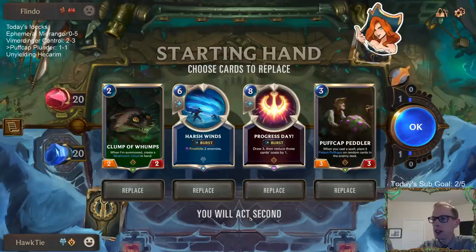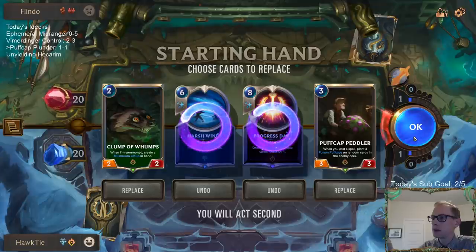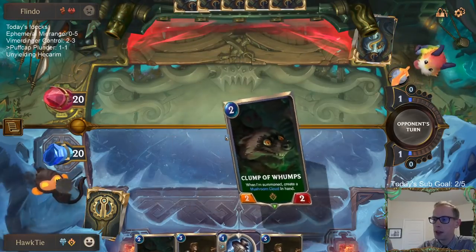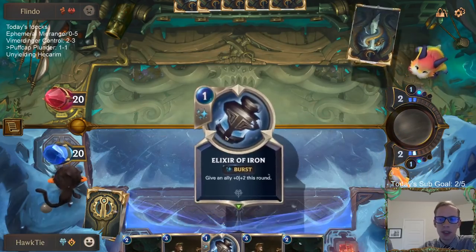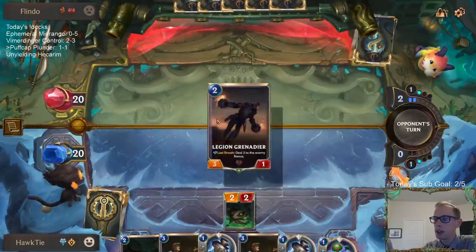Miss Fortune Fizz. So that Elise just killed me. I obviously wish I could have had my Sejuani challenge a spider — they didn't have the Elise at the time but I needed to challenge a spider, not the Imperial Demolitionist. That just cost me that game. So that was definitely my fault for losing that game — not thinking about Elise and three spiders.